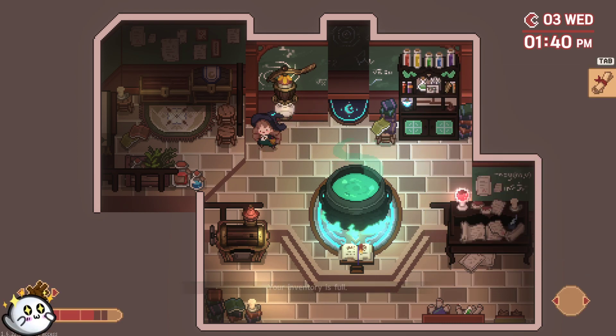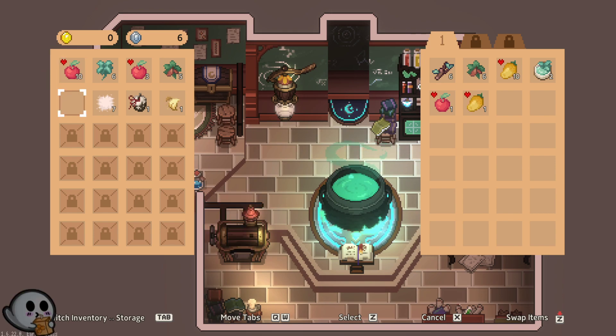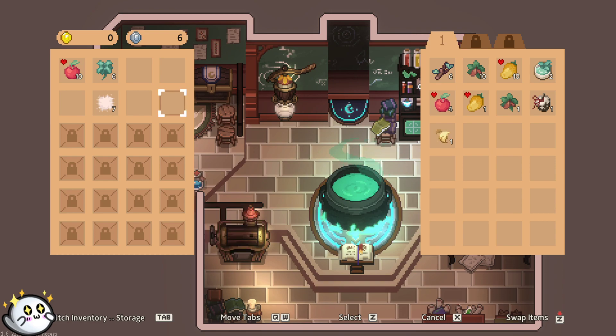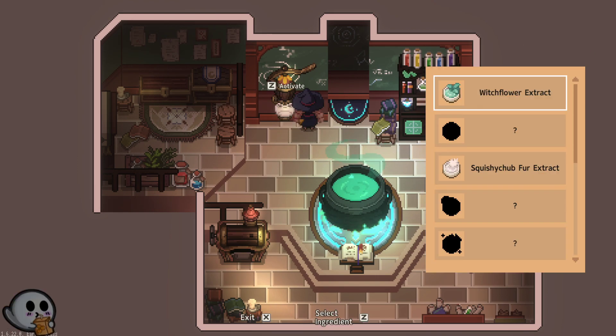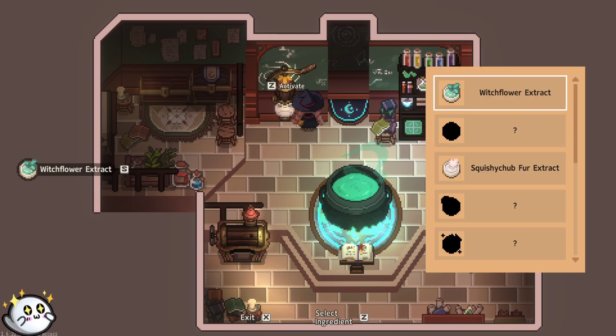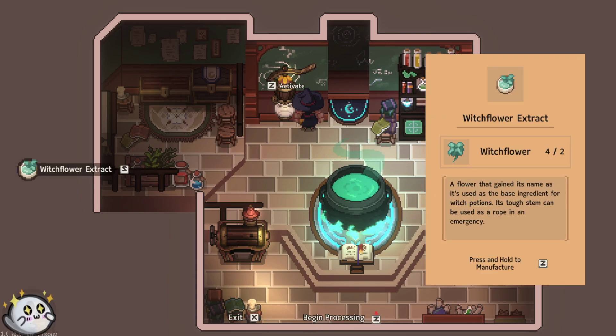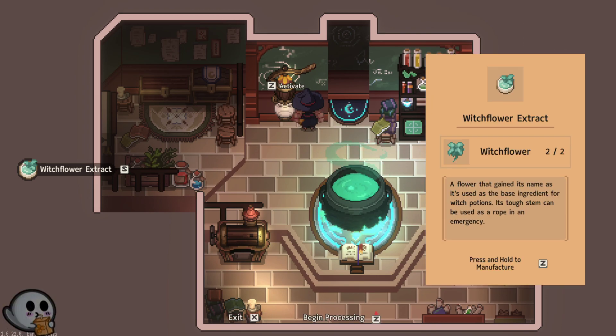Oh, my inventory's full. We need a second, we can deal with this. Cancel. I wanna move all of these. Move all. Move all. We'll move that. Alright. Let's go get some extracts. Activating. Manufacturing. I love the noises. These are so, like, such pleasant little noises in the game for the extract. I love this. It says something pleasing to my little brain. I have a very simple brain.